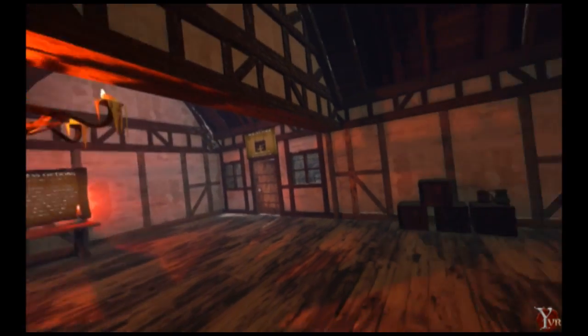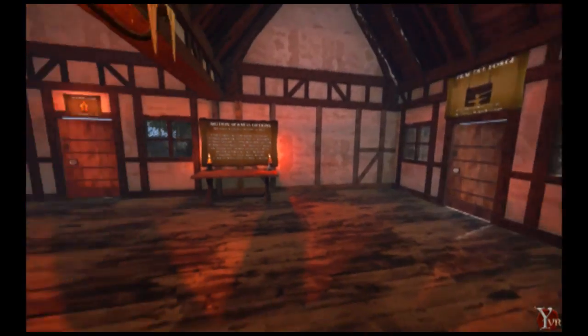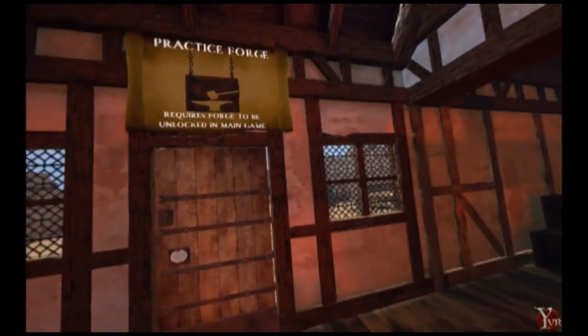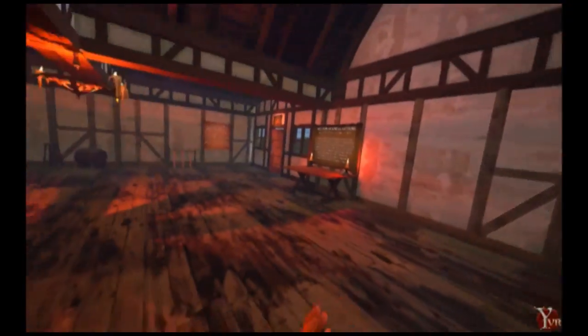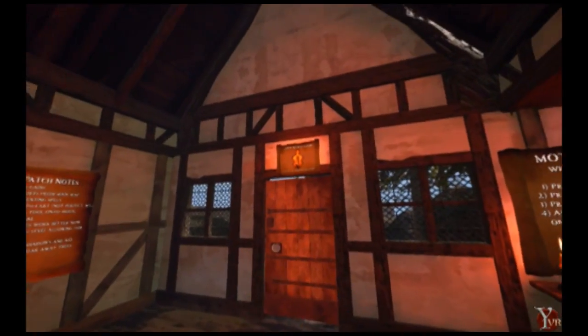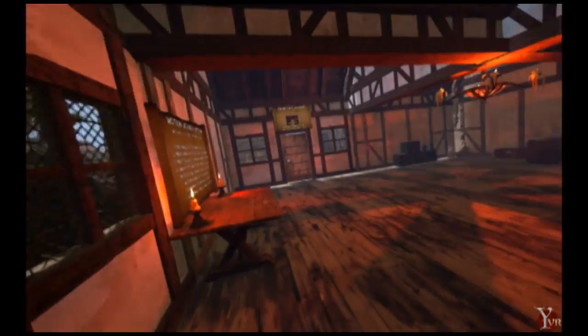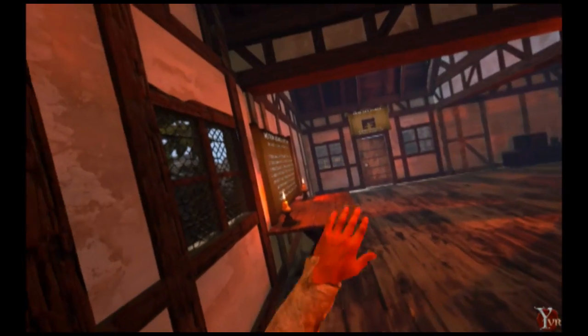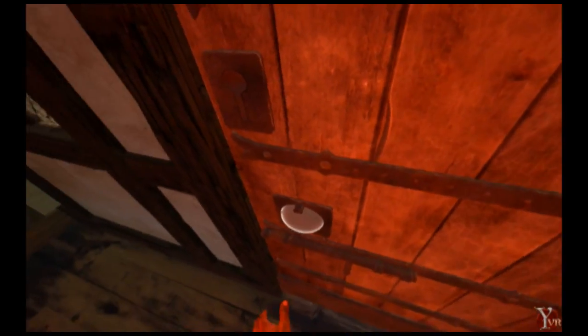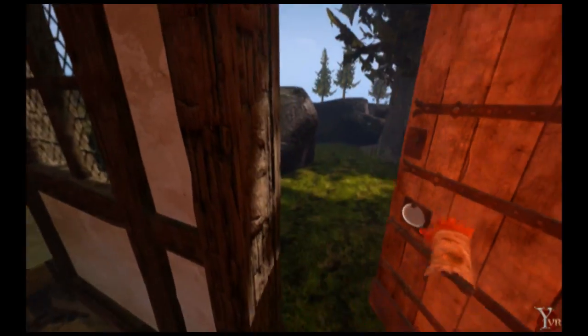Starting with our main menu house — we decided instead of starting you off in the main world, we wanted to give you a lobby of sorts. The main reason was so that you could choose what kind of game modes you went into, starting with our practice forge. There's a forge and a smelter in there with unlimited resources, so you don't have to worry about wasting gathered resources while learning to forge. Then there's our main open world, and in the rest of the areas there are scrolls with information, motion sickness patch notes, and some toys to play with.